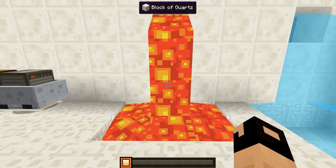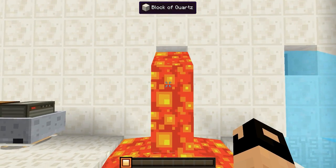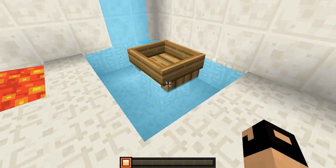Right here we have the lava which looks pretty sick. I like the animation on that, it looks pretty good. And right here we have the water with the boat as well. I like that — the clear blue water looks real nice.